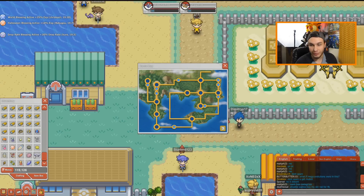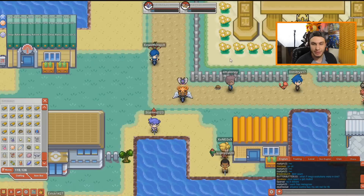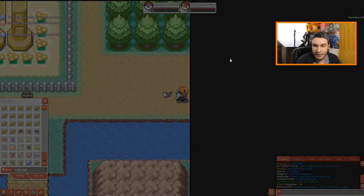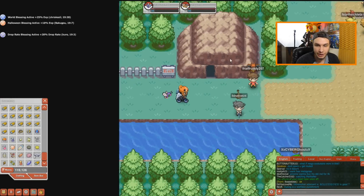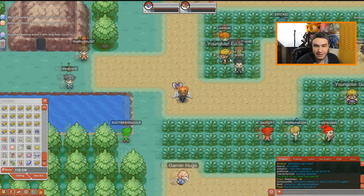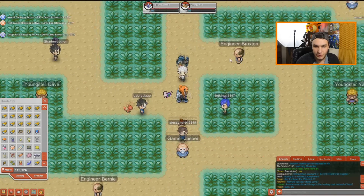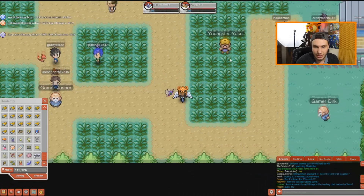The first location where Snorlax spawns is on Route 12, which is right next to Vermillion City. I'm going to mosey on over there and show you exactly what it looks like. I'll be talking through the video and walking there myself so you can see exactly how to get there from Vermillion City.